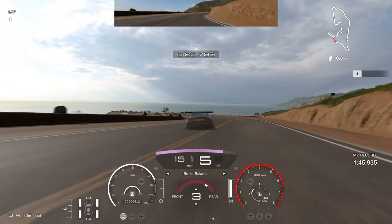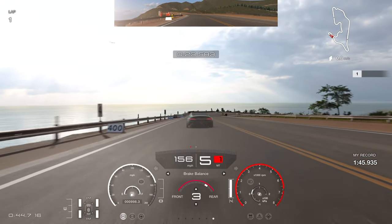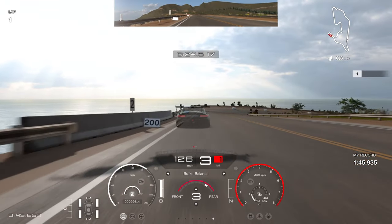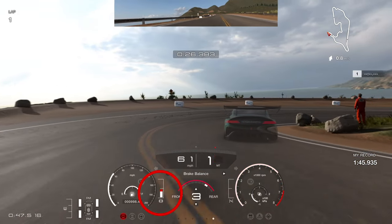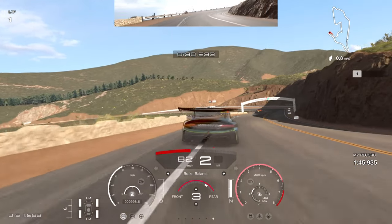Be cautious - don't go too far on the left-hand side here because you can pick up a penalty. Use that little bit of tarmac to straighten the line as much as possible. Keep the car to the left-hand side of the track because we're going to brake on the 400 board - pretty much dead level with it. Keep the car in a straight line during the braking phase, then trail brake into the corner, down to first gear for extra rotation, then back up to second as we put the power down.